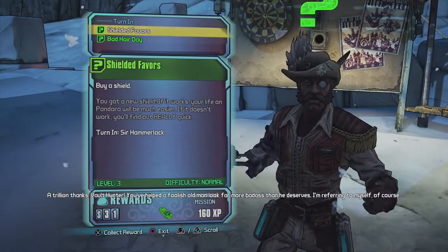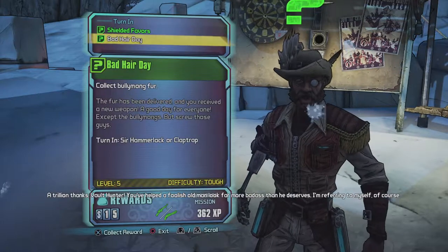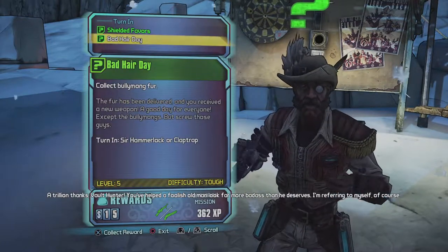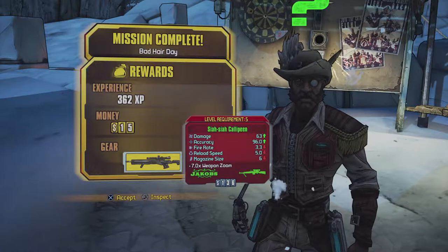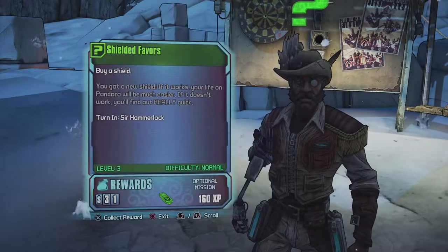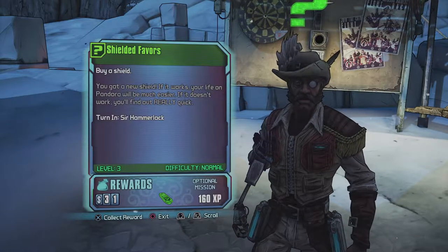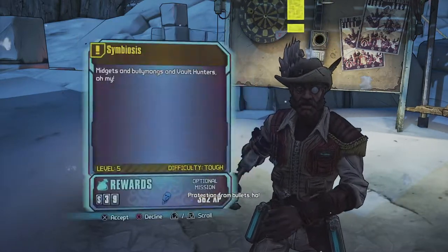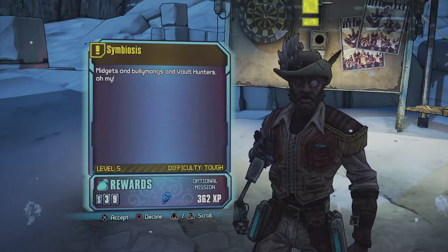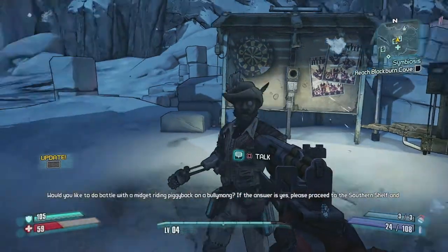Turning in the quest - Hammerlock says we've made him look far more badass than he deserves. We get a Jacobs sniper rifle which needs level 5. Then there's the symbiosis quest, which is what I was looking for.